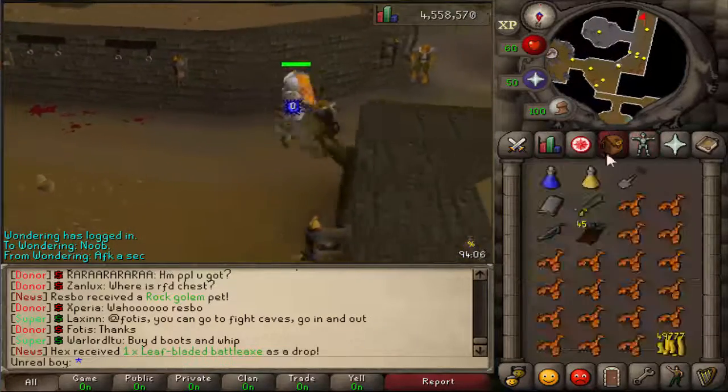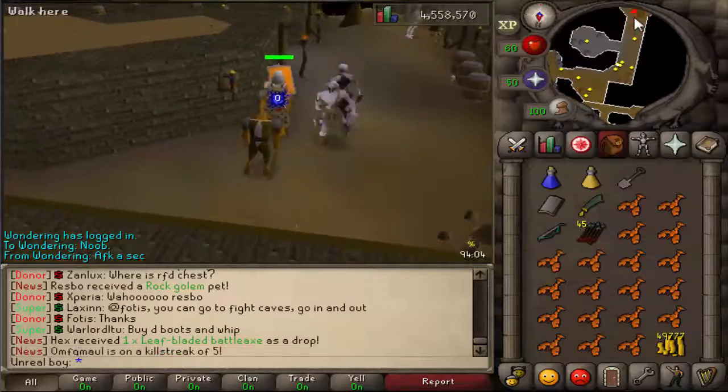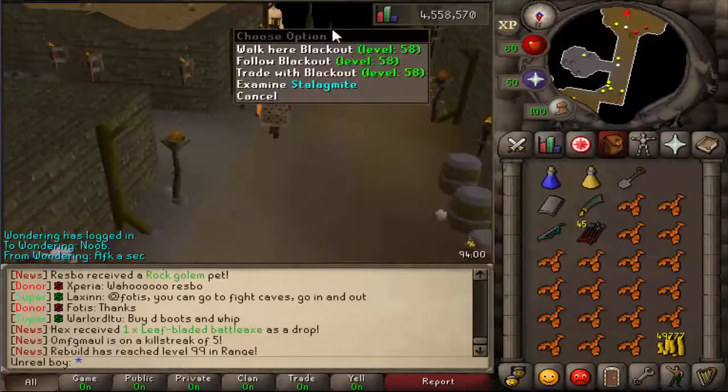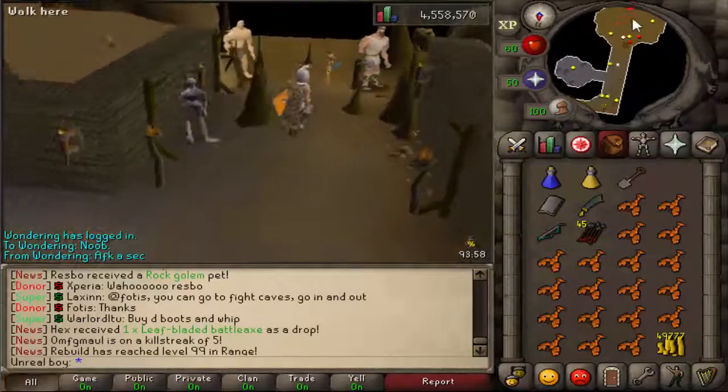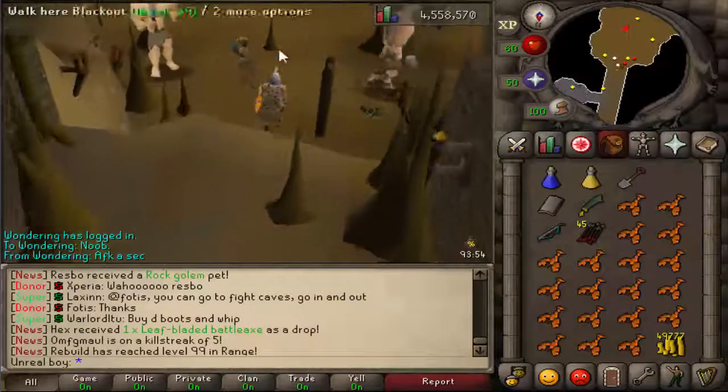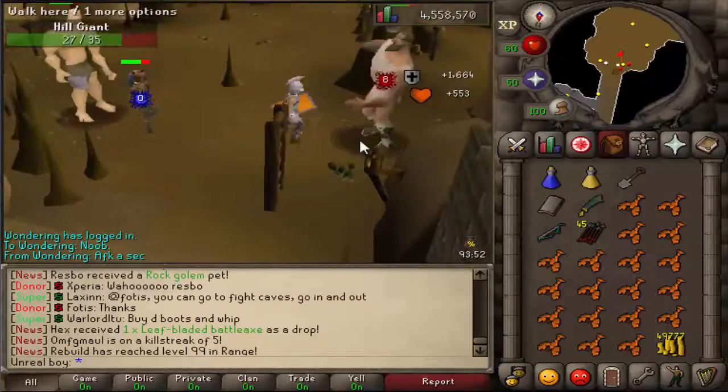I also got an Amulet of Strength and a Magic Shortbow, which is just unbelievable. That's just so beneficial for an Iron Man account — to have a good range weapon and a good melee weapon. It all works out in the end.